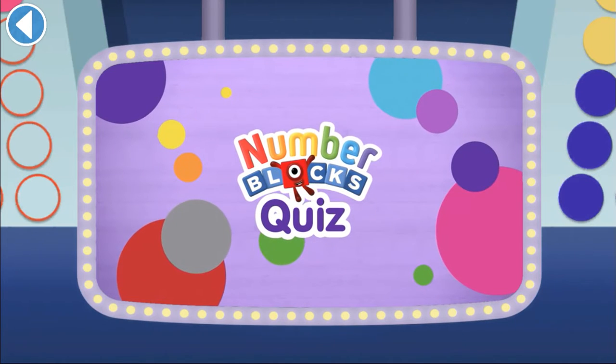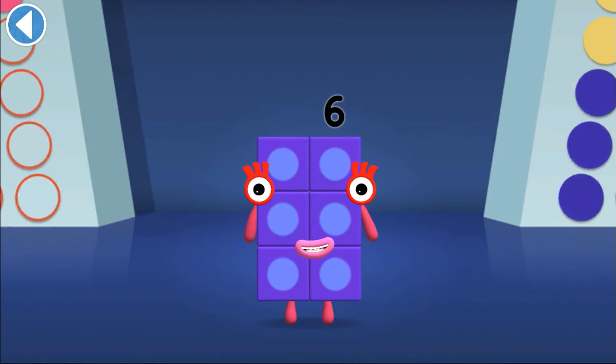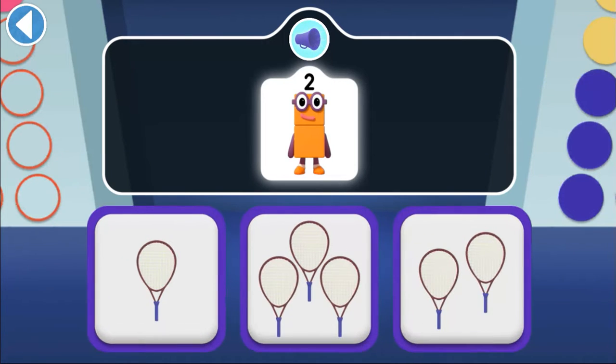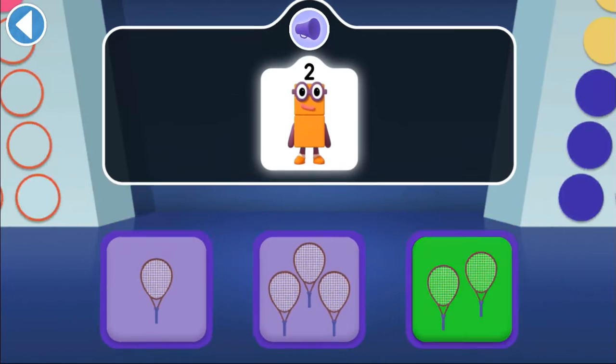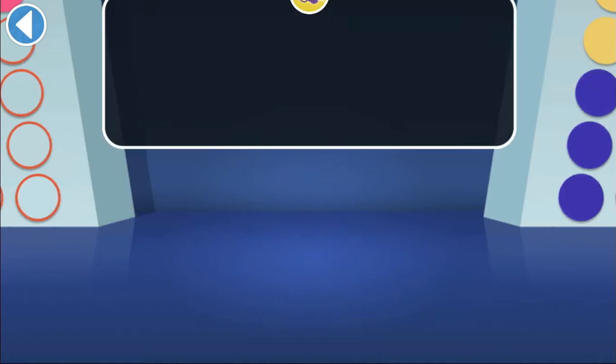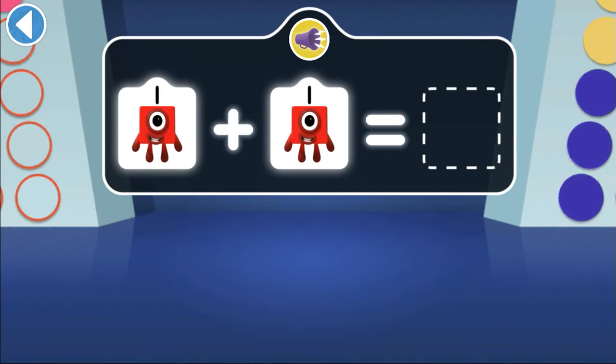Number Block 2! Number Block 1! Number Block 6! Get ready to win my super shiny stars! Try the quiz and be a maths whiz! Tap on the right answer! Can you find two tennis rackets for Number Block 2 to play with? Well done! You've won a super shiny star! If one finds another one, which number block do they make?